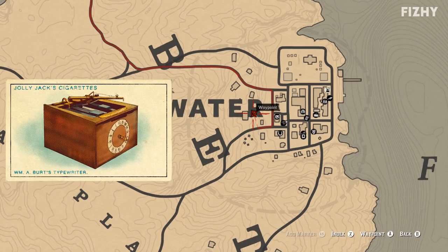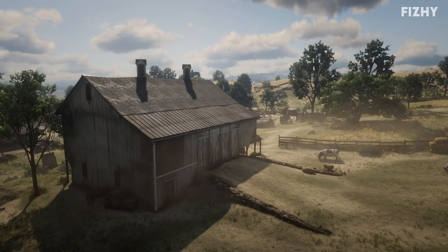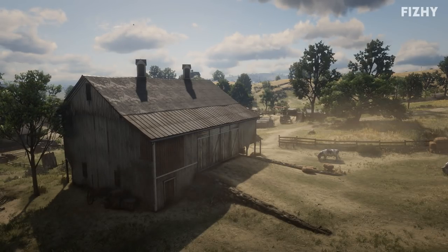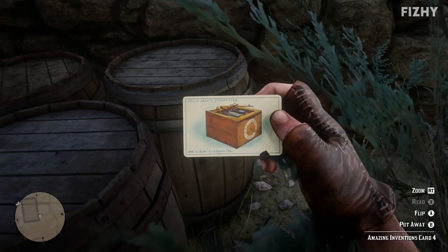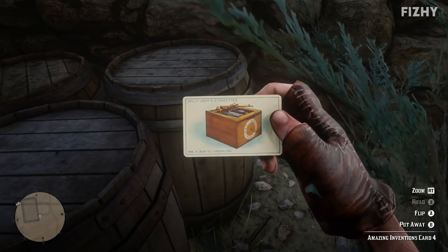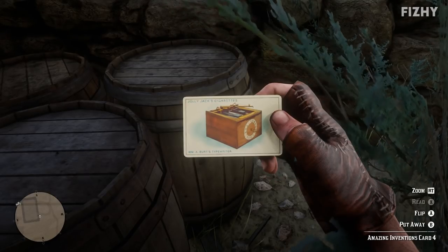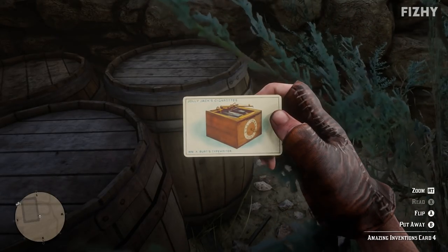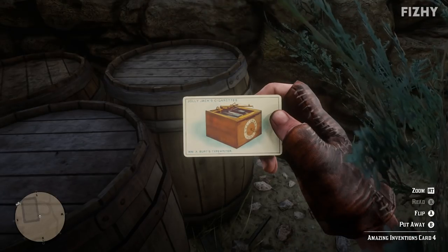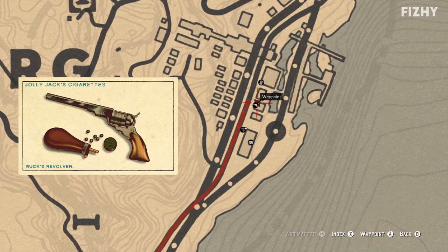On a lighter note, we're heading to Blackwater to find the cigarette card for the typewriter. On the western side of Blackwater you can come across a big barn, and on the northern side of the slope leading into the barn you can find a barrel atop which is the cigarette card. The first typewriter was originally patented by William Austin Burt in 1829, designed to speed up office work, but due to the tedious operation of the machine it didn't accomplish this, and the patent was destroyed in a fire in 1836.